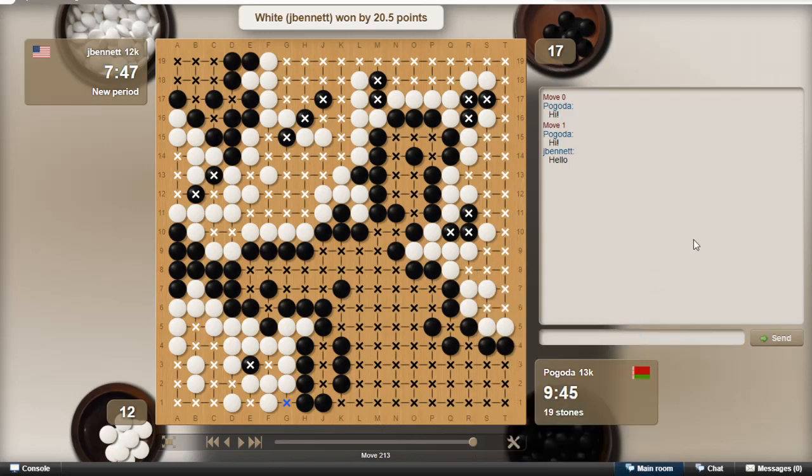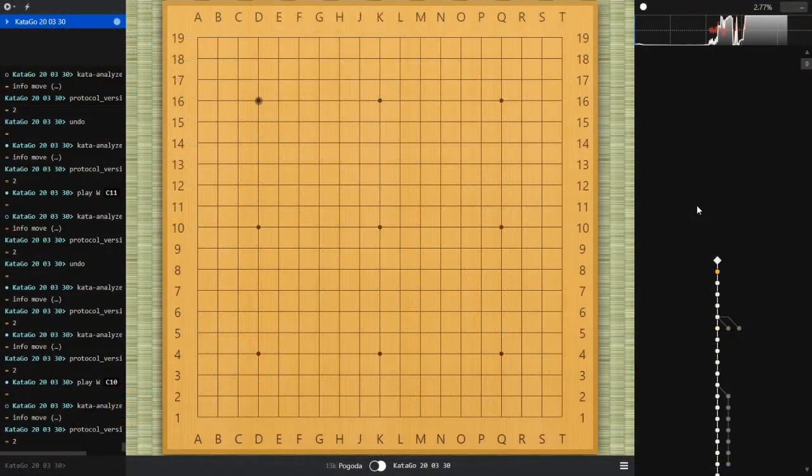I'll do a brief post-mortem of this one — I thought it was kind of interesting. I took a look at this game with KataGo. You can see the graph on the right here. At the beginning, because there's reverse komi, black has the first move and five and a half points of komi, so black has a 99% chance of winning. He keeps that all the way through — it didn't help that I played some bad moves in the opening.